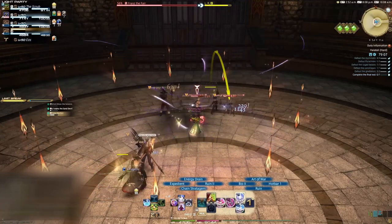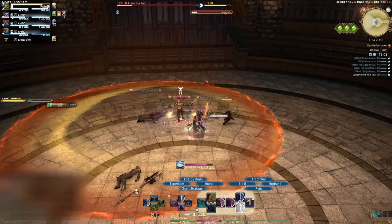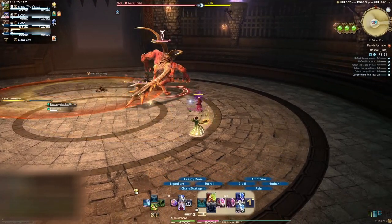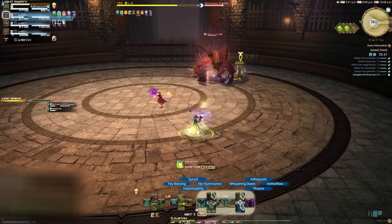At some point, someone will spill orange juice on the floor. All enemies standing in this will get a damage up debuff, so drag the enemies out of it. When everything is defeated, a Lalafell Black Mage and a Demon will enter the arena. It's best to focus the Lalafell first. The Demon will perform Tail Slash, which is a conal AOE behind it, and Heat Breath, which is a large conal AOE in front of it. It will also cast Fireball, which is a point-blank AOE below a random player.